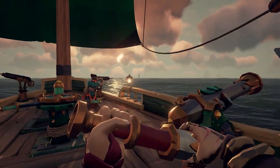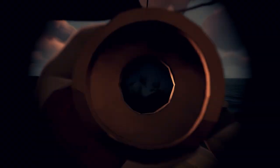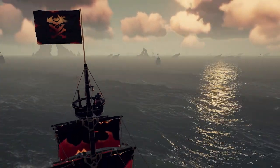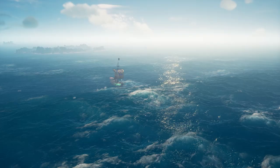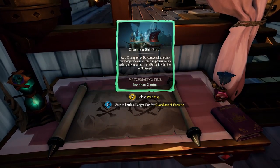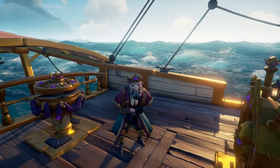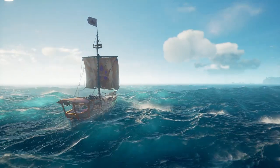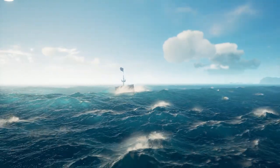If another player manages to sink you, they will get more allegiance and a lot more hourglass value for defeating a Faction Champion. One very cool feature about being a Faction Champion is that you have the option to go against larger crews and bigger ships. So if you enjoy a good challenge, you are really going to enjoy this. This is a great feature especially for those who love to get into some intense PvP fights.